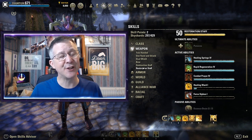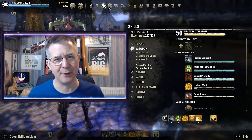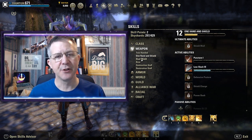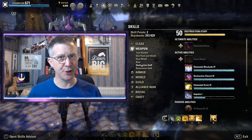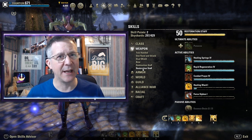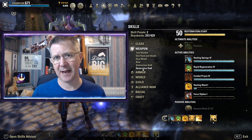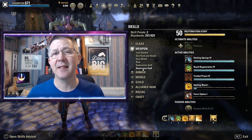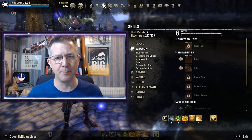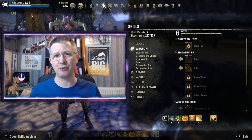Each of these weapons has an associated attribute — either Magicka or Stamina — that is replenished when you do a heavy attack. Things like a two-handed weapon, one-hand and shield, dual wield, and bow will all replenish Stamina. Destruction staffs and restoration staffs will replenish Magicka. So if you are interested in using staves, you are more likely to make a Magicka character. If you prefer two-handed swords or the popular dual wield and bow combination, you will be a Stamina character.